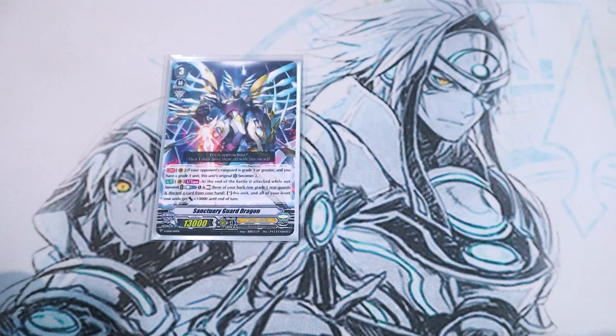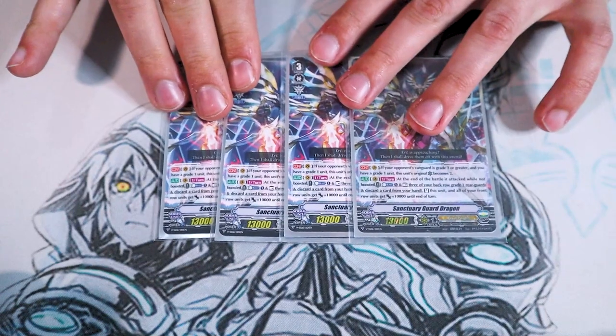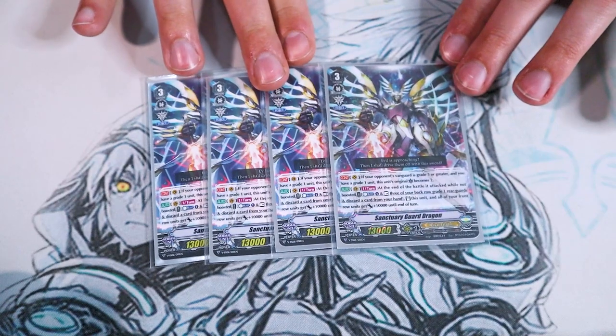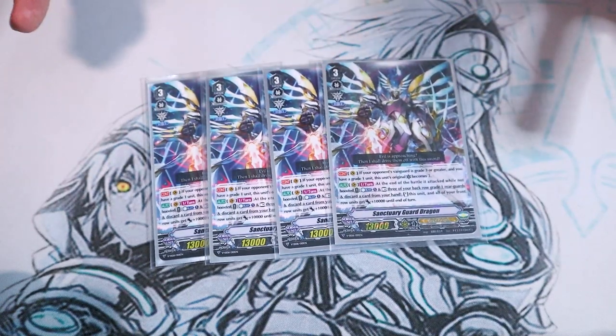Next up we're going right into grade threes — four copies of Sanctuary Guard Dragon, our main ride of the deck. Sanctuary Guard's skill is if your opponent's at grade three and you have at least one grade one rear guard, its original crit becomes two. So most likely you're gonna have the grade one, making it a grade three with two crit when your opponent's at grade three.